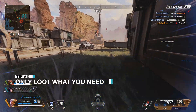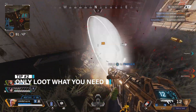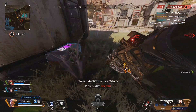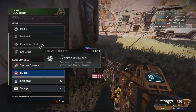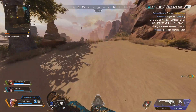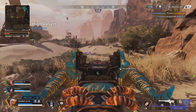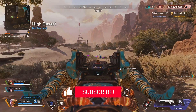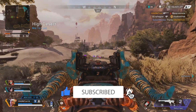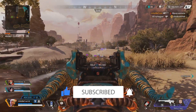Only loot the necessities. If you spend too much time looting in public matches, you'll miss all the action. We've all had those games where first circle is closing and it's already down to like four teams. That's because five teams died off drop with P20s in their fists because they didn't have a chance to loot anything. But you're better than that now. What I would suggest is any gun above an alternator, any armor, enough ammo for at least one squad, and some heals.